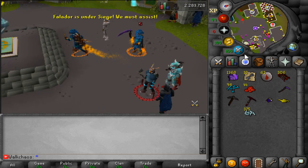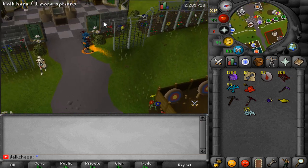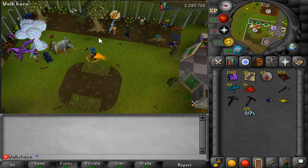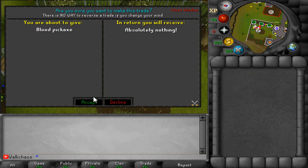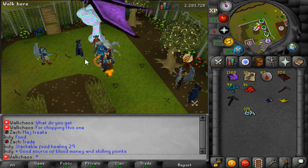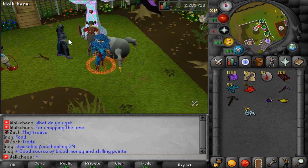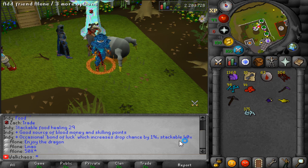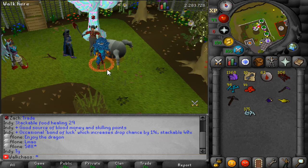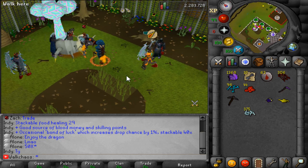Over at the home area, if you run all the way west there's a beautiful skilling area with AFK spots. For example the Majestic Tree is another AFK option. One of the dragons I was talking about actually just appeared alone — that's the kind of dragon that fills your whole screen. From the Majestic Tree you can get stackable food healing 29, which is super OP, a good source of blood money, skilling points, and occasionally a Bond of Luck that increases your drop rate chance by 1% — stackable up to 40. Definitely take advantage of these AFK spots while you're away from your keyboard.